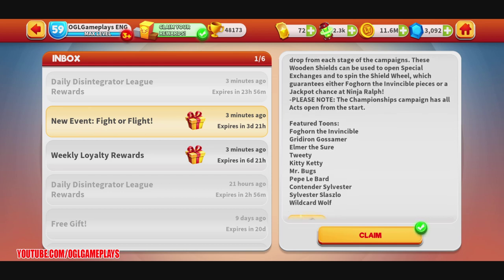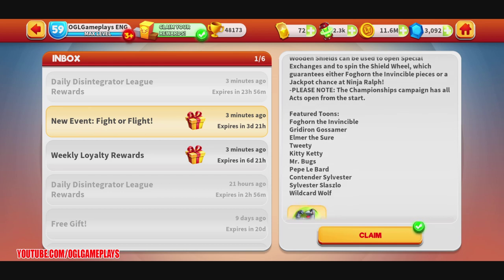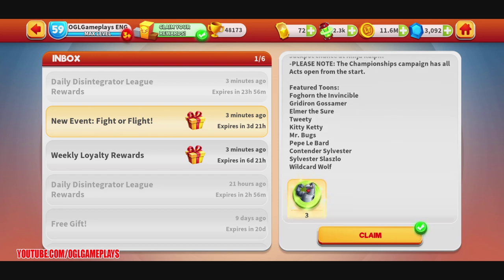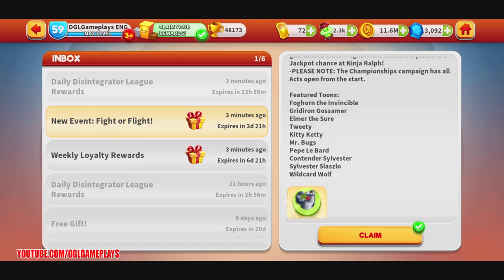The championship campaign has all acts open from the start — nice. As for featured event tunes, we have Foghorn the Invincible as the new tune, along with Greedirion, Ghosthammer, Elmer the Shore, Twitty, Kitty Catty, Mr. Bugs, Pepler Bard, Contender Sylvester, Sylvester, Laszlo, and Wildcard Wolf.